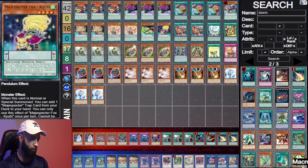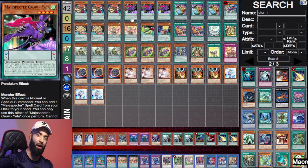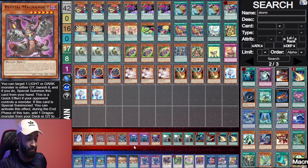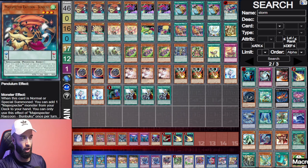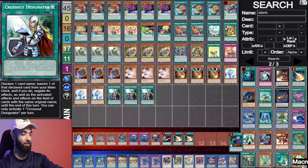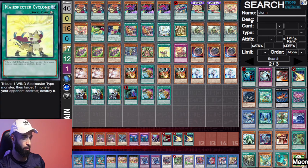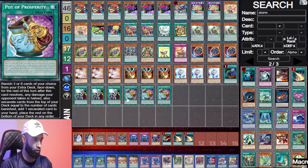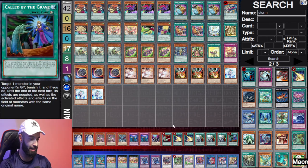In my opinion this is the best version right here because it capitalizes on Super Heavy Samurai and the most minimal engine you can imagine for Specters, while enjoying the high ceiling this deck can reach with the Link Two. Post side, while playing 17 hand traps, going first you have cards like Called By and Crossout that you can Prosperity into. So if you open Bumbuku or Yada — which you're going to do a lot — you can Prosperity into Called By or Crossout to make sure your combo resolves, while still playing 17 hand traps going second.